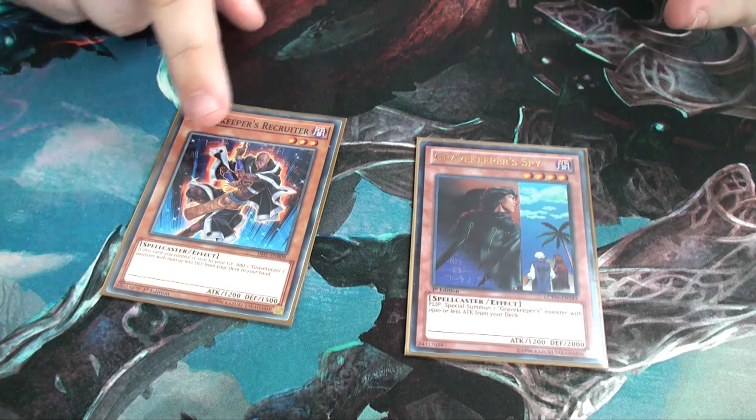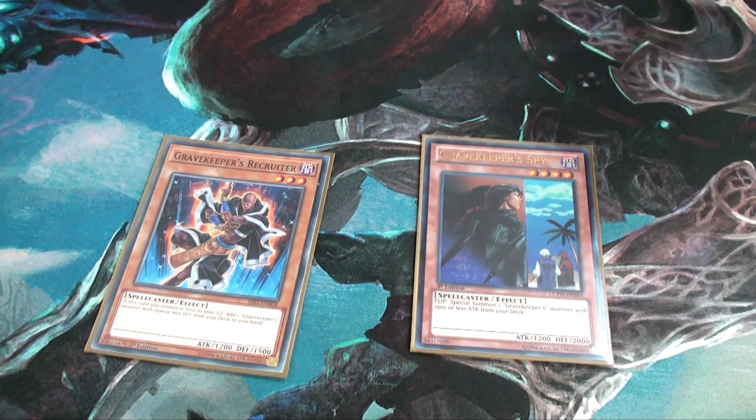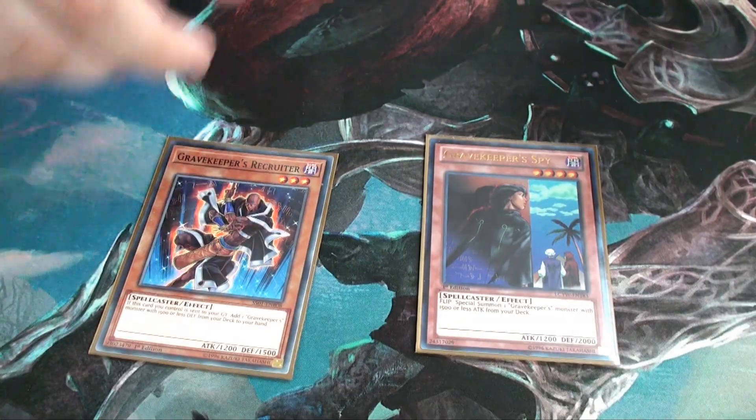One Spy and one Recruit — they're both really good. Spy sets; if he gets flipped, special summon; if he gets sent to the graveyard, you can add a Gravekeeper. Pretty strong because you can add him off the effects.